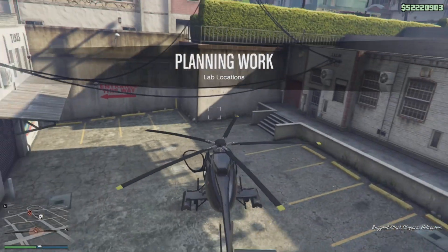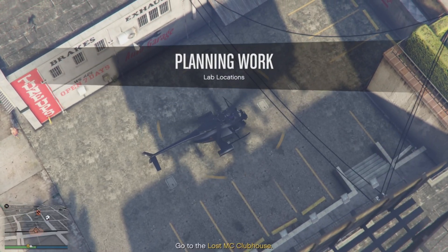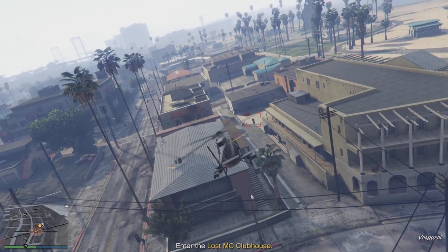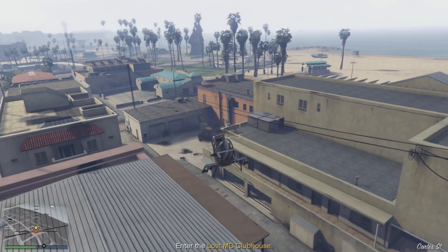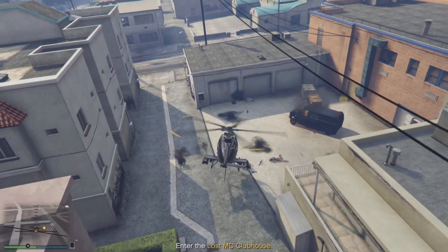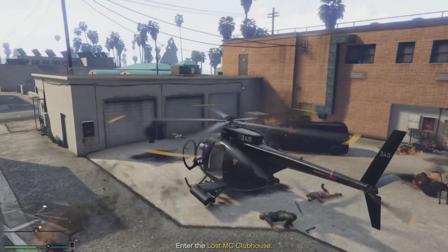So basically for the first prep, you're just going to want to grab a Buzzard or helicopter with missiles, or any kind of weaponised vehicle. It doesn't have to be a helicopter, but it will be quickest if you use one. When she calls you, just hang up and go to the MC clubhouse it tells you to go to. Blow out the people in the courtyard area, then land your helicopter as close to the front door as you can, because this will make it easier to escape quickly once you've taken everything you need.